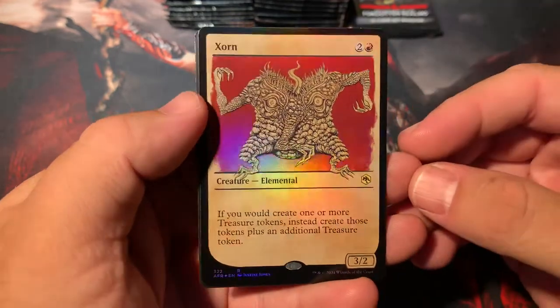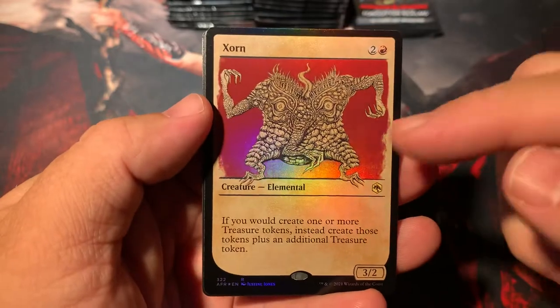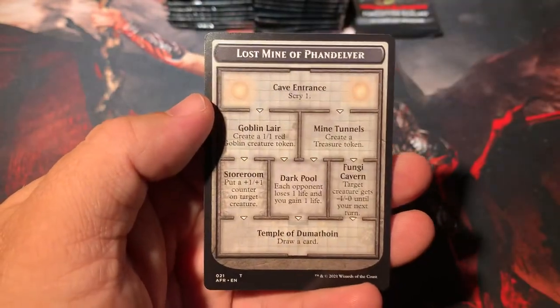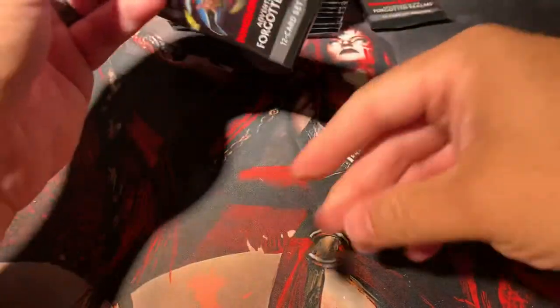We got a foily Zorn showcase — that's a rare. That's crazy looking art. Behind that we have another mine card — Phandelver this time. That was a pretty sweet pack.